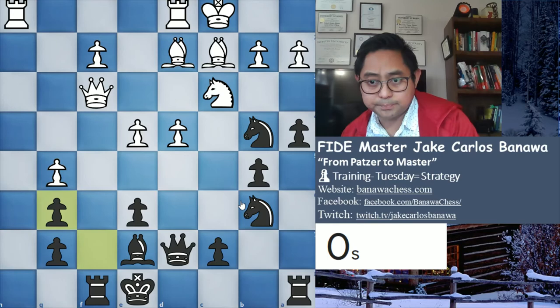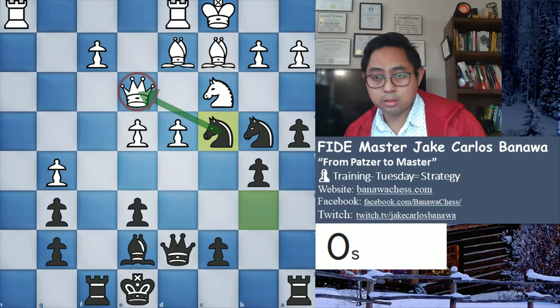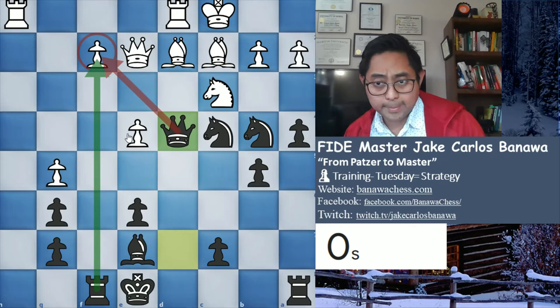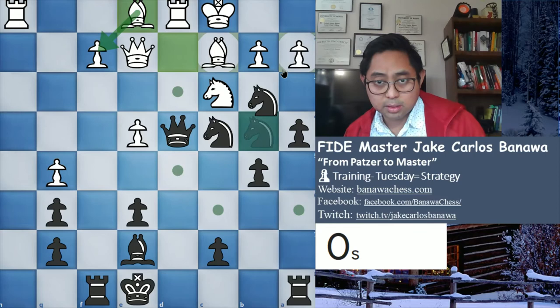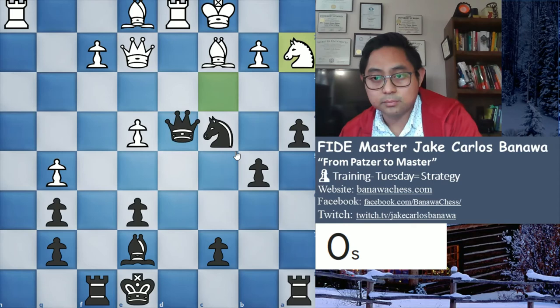Then white played to protect the pawn on F2. Knight takes pawn - the idea is if knight takes, then queen takes pawn, it's checkmate. So king here. This is an interesting position. What to do with opposite castles? Black has not castled yet because he doesn't have a good square - both kingside and queenside are terrible places for black's king. So black was forced to counterattack, otherwise he might just lose. But looks like black is succeeding in his attack on the queenside.